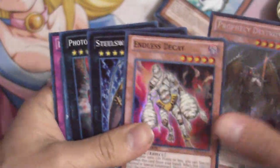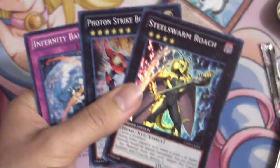Let's open up and check out how these look. Here is the secret... okay, camera focus. We got a Prophecy Destroyer and Endless Decay — that's the other card no one cares about — but the three cards people care about are the Roach, the Bouncer, and Infernity Barrier. Pretty good tin, though I still think the Hanzo tin is insane.